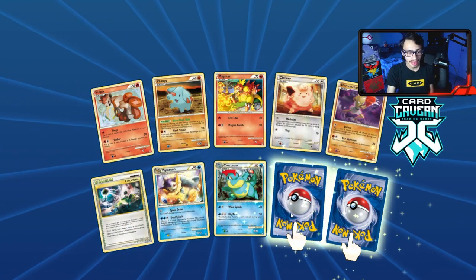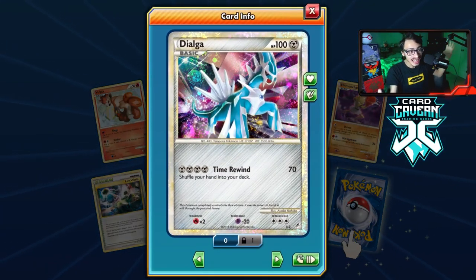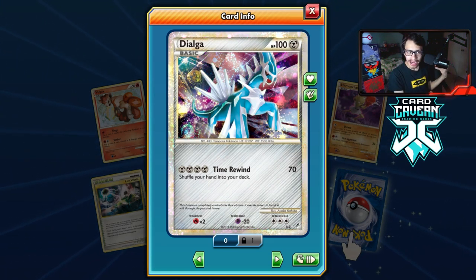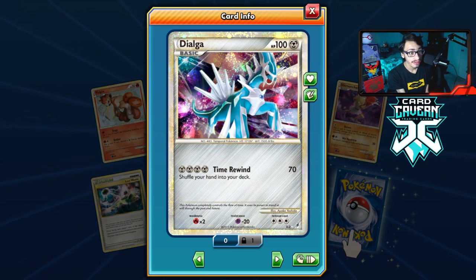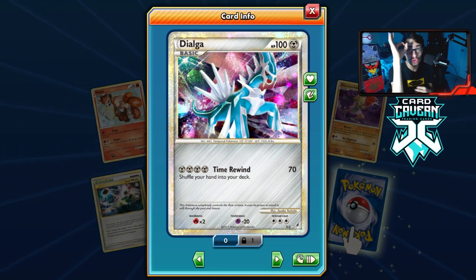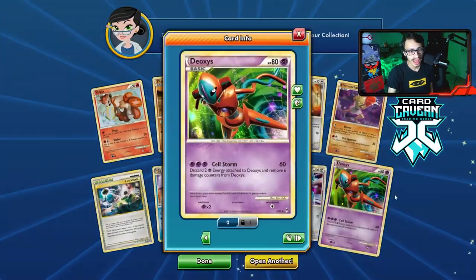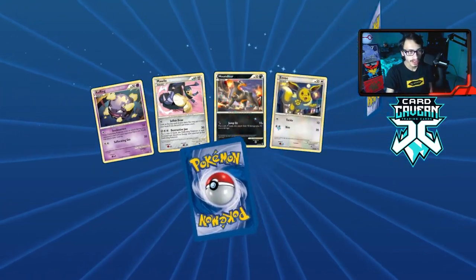Double rare again — let's go! We got another shiny — a shiny Dialga! Another one I didn't have. Funny enough this might actually be one of the worst cards ever printed. Time Rewind costs two metal energy for 70 damage — and you shuffle your hand into your deck. You draw zero cards. This is honestly maybe one of the worst cards ever printed. The rare is a Deoxys.